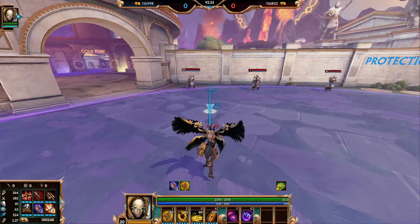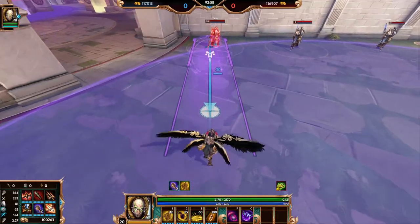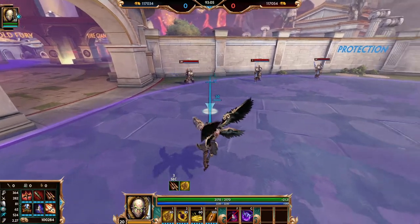Muzin Cobb's second ability is Swarm. This is an area effect line attack in front of Muzin Cobb that shoots out a swarm of bees that do damage to anything they come into contact with.